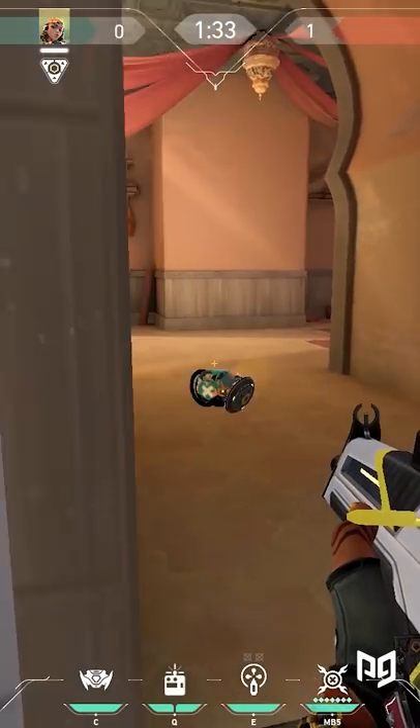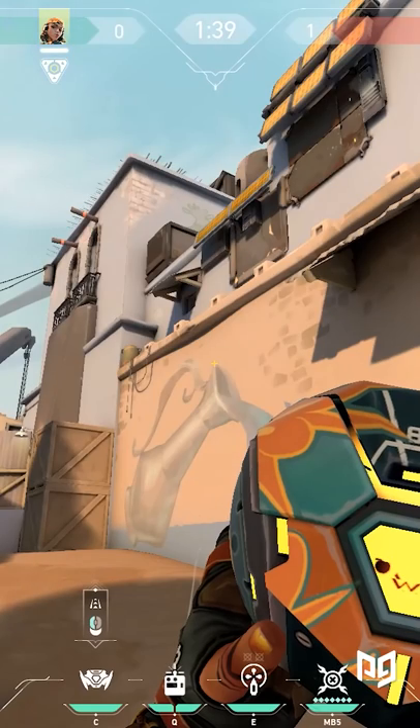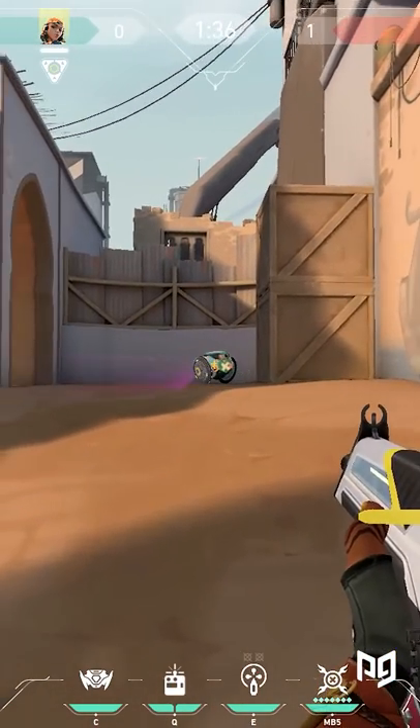The first lineup is to clear out Hookah. This lineup is quite straightforward and is a must-know for any Raze main. To do this, shove yourself into the left side of the doorway at the start of the round. Look to the watering can on the right wall and simply aim at the top of the spout. This lineup clears out the left side of Hookah and anyone standing near the door, making it easier to gain Hookah control.